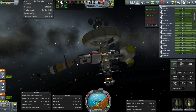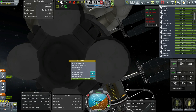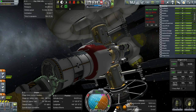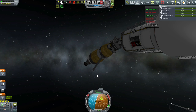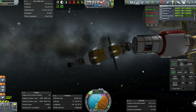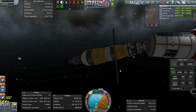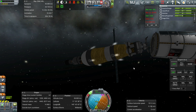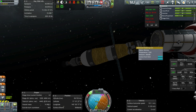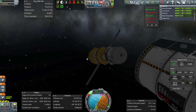First things first, I'm going to take control over this thing. Control from here. And now let's unclamp from this thing. Release. Our tug will move itself into a separate orbit — it's got plenty of fuel, so we didn't need to refuel before doing this. We'll disarm the claw and move it into a separate orbit just for safety.